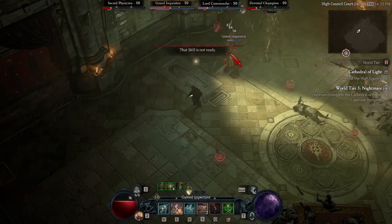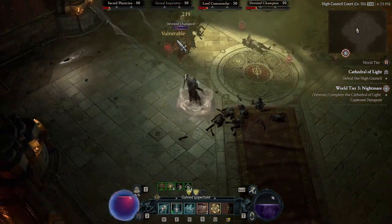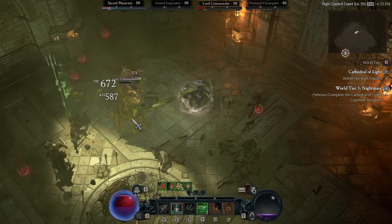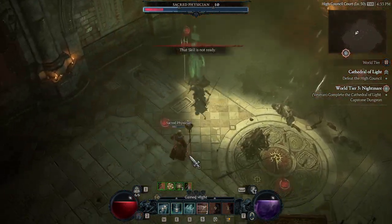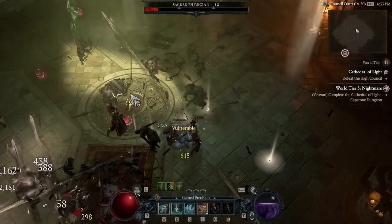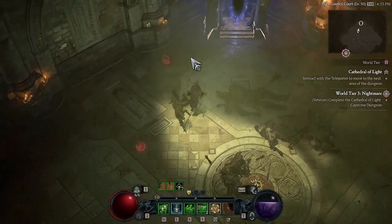Target the physician first and try to avoid the Grand Inquisitor's AOE — when the screen gets dark, he's doing an attack that dazes you. When dazed, your field of vision shrinks and you cannot use abilities, so you have to walk out of it. Because I had the physician as the last one remaining when I should have targeted it first, this fight took much longer than it needed to. Wrong targeting was my main mistake.